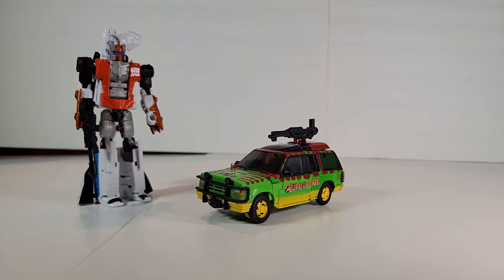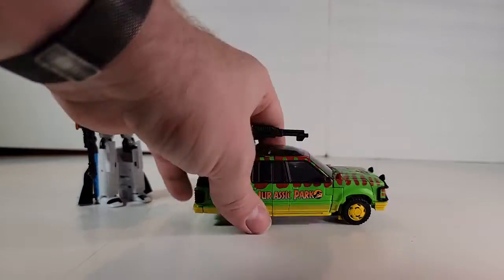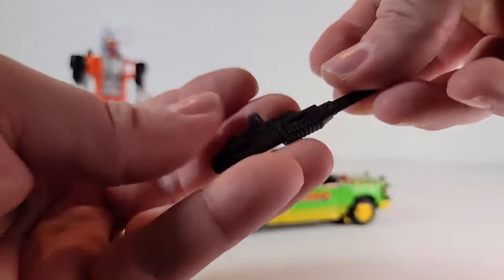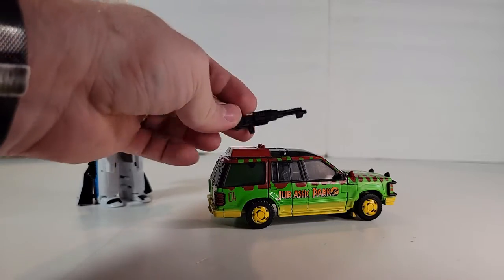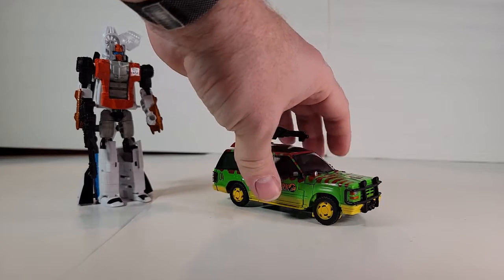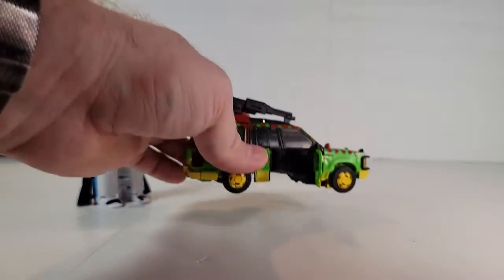Next we have JP-93 — obviously that's Jurassic Park '93 when the original movie came out. This is based on the Ford Explorer they used in the movie. It looks really good; the deco is really nice and looks very much like it. It comes with a shotgun that can be mounted on top. It's pretty much the same on both sides, mounting with a little peg into two separate holes up there. As far as I can tell this is a brand new mold, so that's pretty neat — it rolls pretty well.